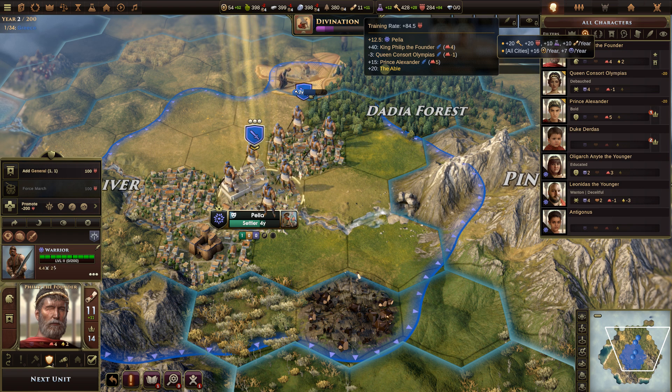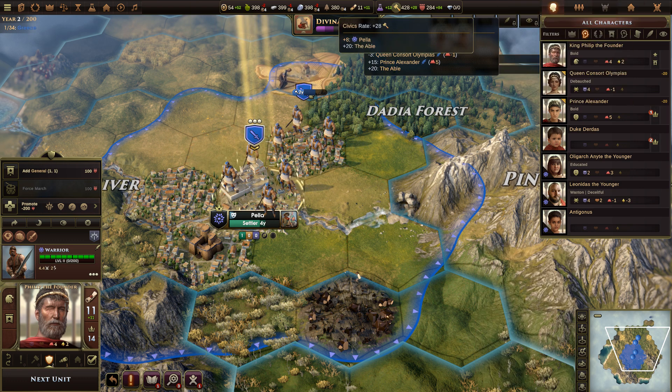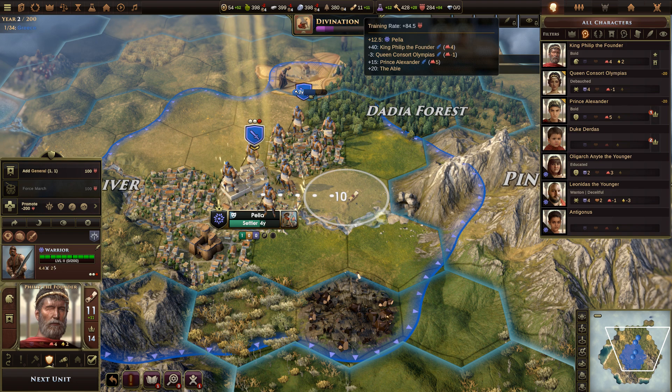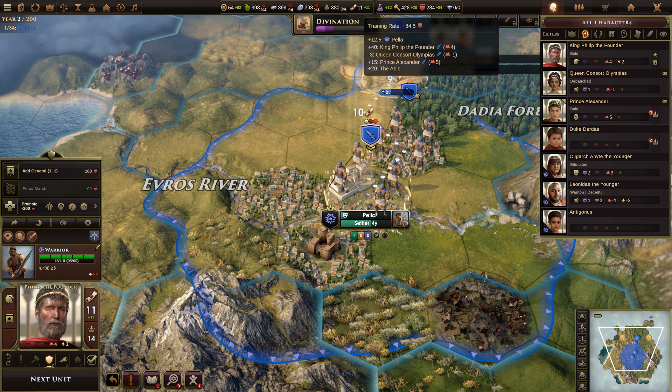Science rate is plus 12.2, and researching Divination takes 80, so it'll take about seven years. We get plus one science from the capital city of Pella, plus 1.2 because of Queen Consort Olympius who has four wisdom, and an automatic plus 10 because we're playing on the Able difficulty level. That gives us a plus 12 total.